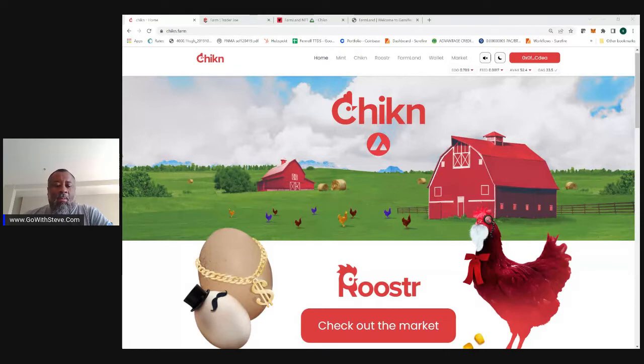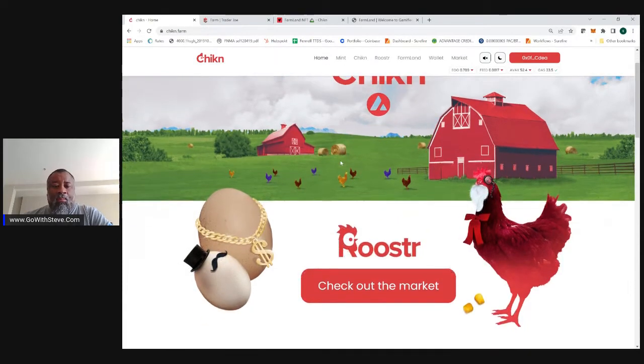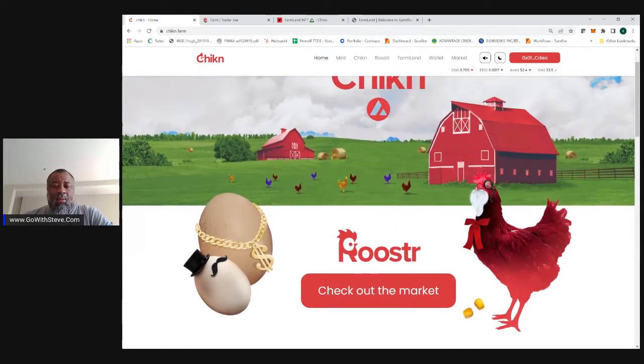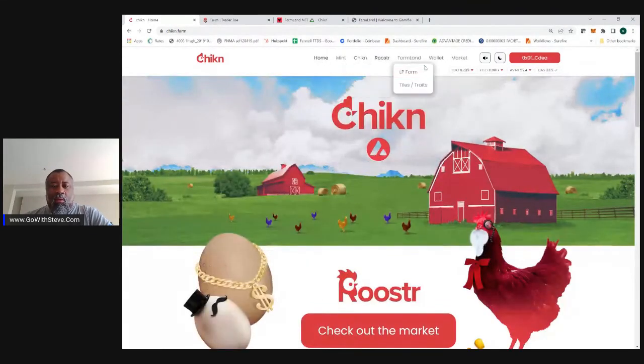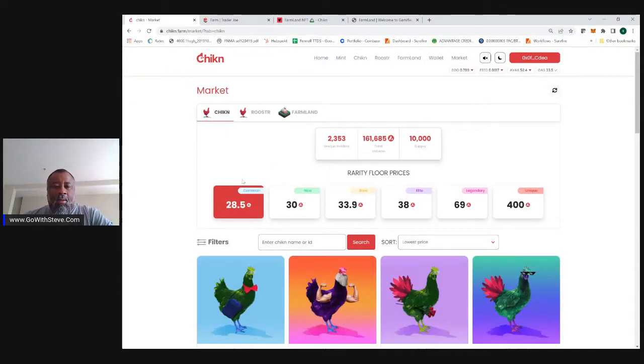I'm going to make a couple of moves in Chicken and I thought it'd be good to just record it and share it. So first of all, you've got these chickens, you've got roosters, and these are NFTs. So you could go over here and you could buy a chicken. The base price for a chicken, which is an NFT, is 28.5 AVAX.